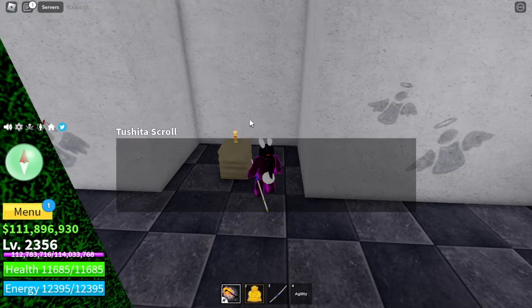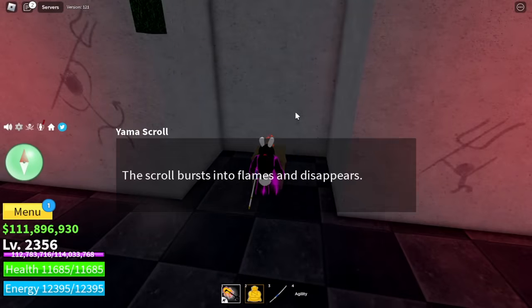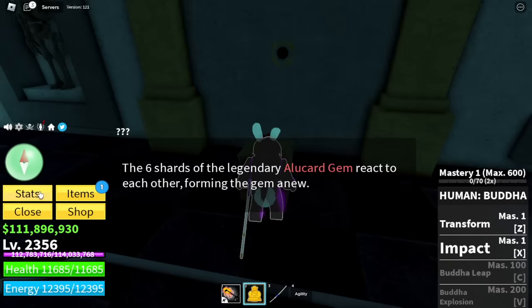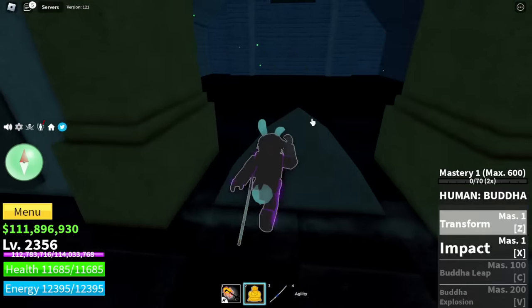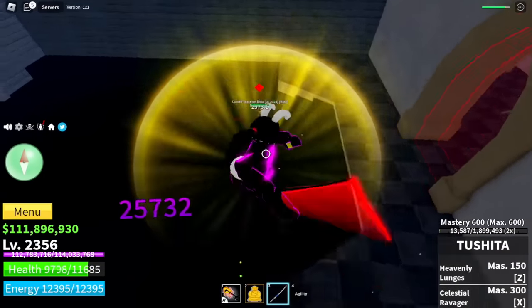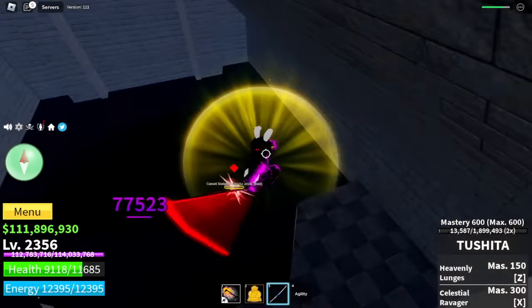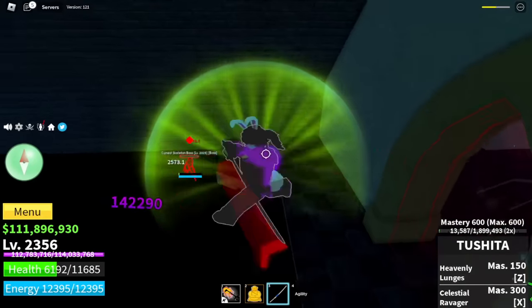Burn the scrolls — talk to them. Burn both scrolls, then go to the middle, interact, and the final door will open. You need to fight the boss, the Cursed Skeleton at level 2225, and this boss will give you the Cursed Dual Katana. It was easy for me because I'm using Buddha Fruit and also the Tushita. Once you defeat this boss, you will get the sword.